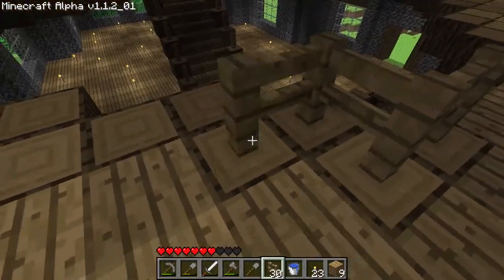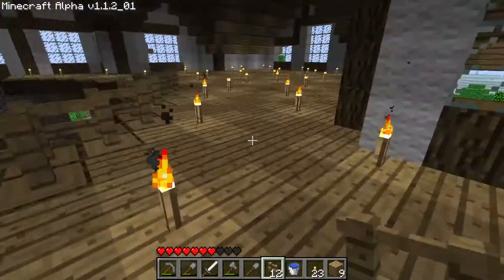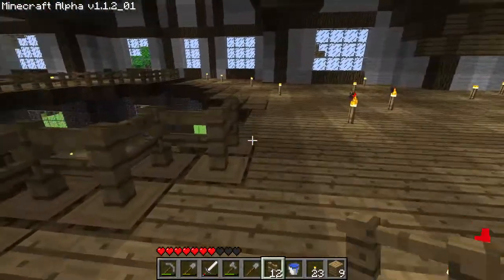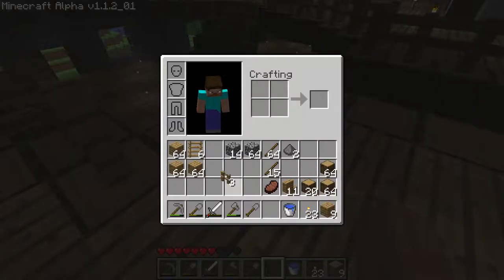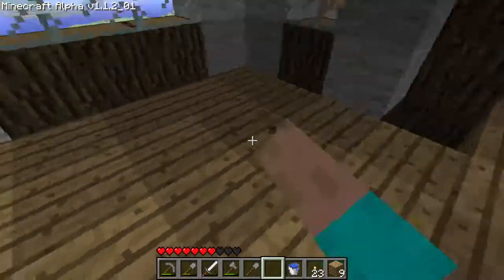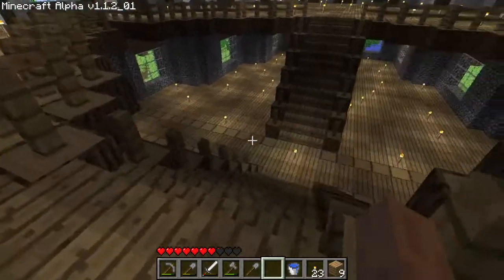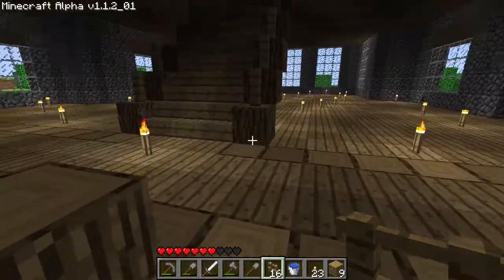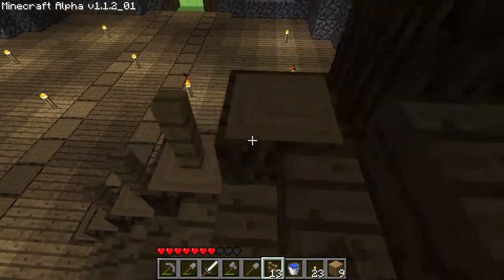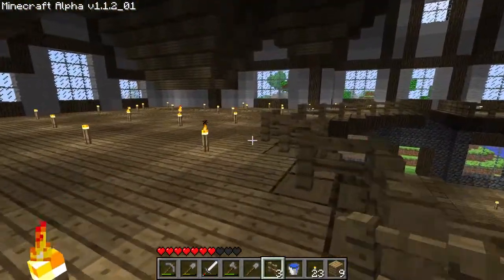One of the other big challenges we're going to face is lighting. I don't know how we're going to do that. We're going to have to figure out an efficient way of making sure that no mobs spawn. We can't use slabs, because I've already laid the floor down, and the only slabs we have are the stone ones. So we're going to have to scatter torches around. Lava is a no-go, because obviously this build is partially logs, partially planks, and partially wool — all of which I believe burn. It would be really, really daft to try to use lava lighting, so we're going to use torches.